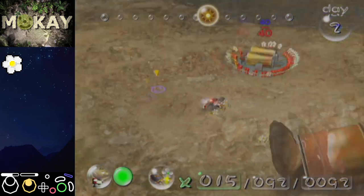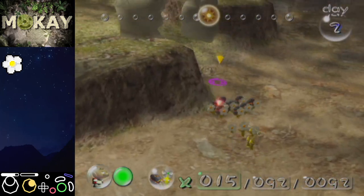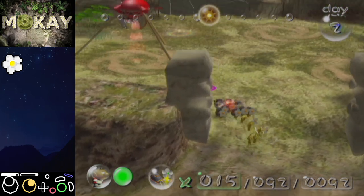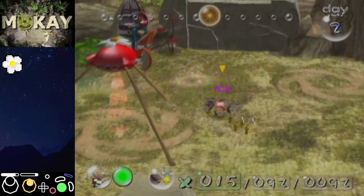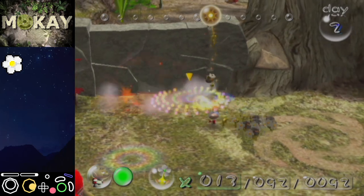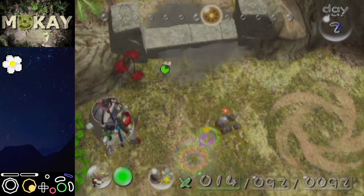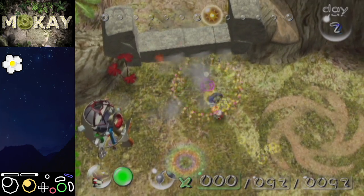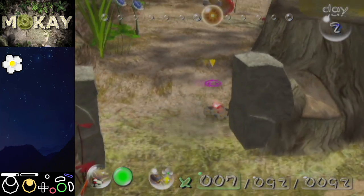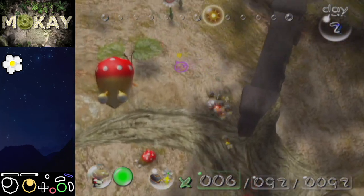You need to whistle the Pikmin out of the can — don't forget that. This time the Eternal Fuel Dynamo should always be moving — you should always have enough Pikmin for that. I messed up this gate throw twice — two mistakes — but it's okay, just take your time if you have a mistake. Relax: if you have a mistake, don't panic. The panic will kill you, not the mistake.